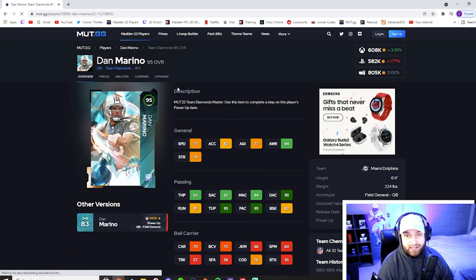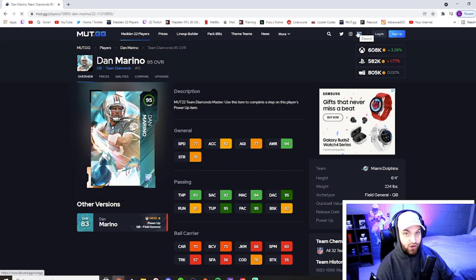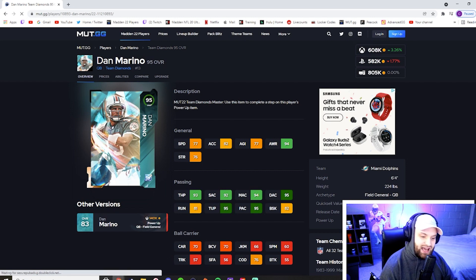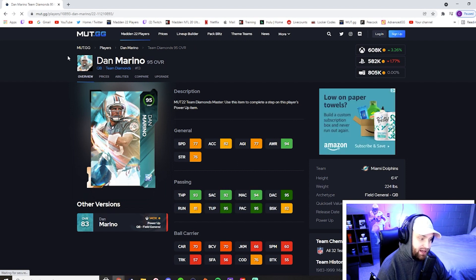At number one, I still think this is the best card in the game because of the value he brings to your team. Dan Marino — obviously not the fastest guy, but he's been number one for a while. He gets every single team chem, so no matter what theme team you're running he fits. He also gets Hot Route Master and Pass Lead Elite — I think he's still the only quarterback that can get Pass Lead Elite. Pass Lead is better than Hot Route Master anyway. He has the best throwing stats in the game and just brings so much value to any lineup. This card is still absolutely amazing.